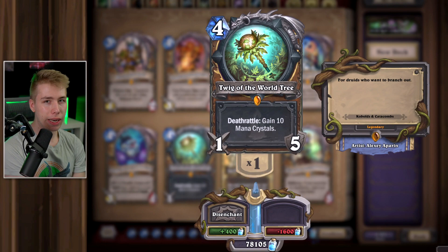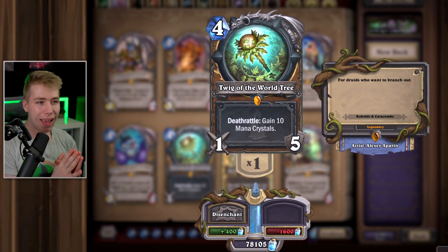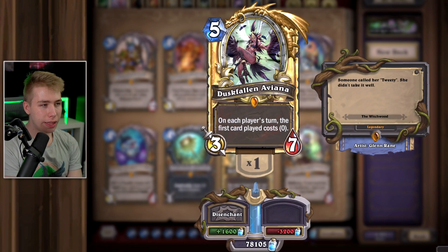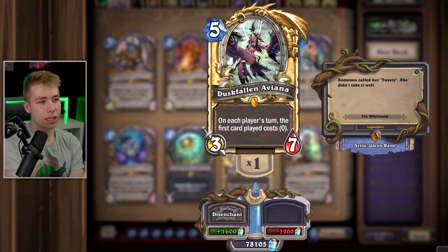What you can do is attack 4 times with Twig of the World Tree, play Celestial Alignment to set you and your opponent down to 0 mana, attack again, get back to 10 mana, and win. But that's a giant meme and probably doesn't happen. Pretty bad card. Aviana — she is one of, if not the worst legendary ever made. Complete garbage. You can do one specific meme combo where you make her dormant for two turns and when she awakens you get the benefit that the first card you play costs 0. However, it's dust.